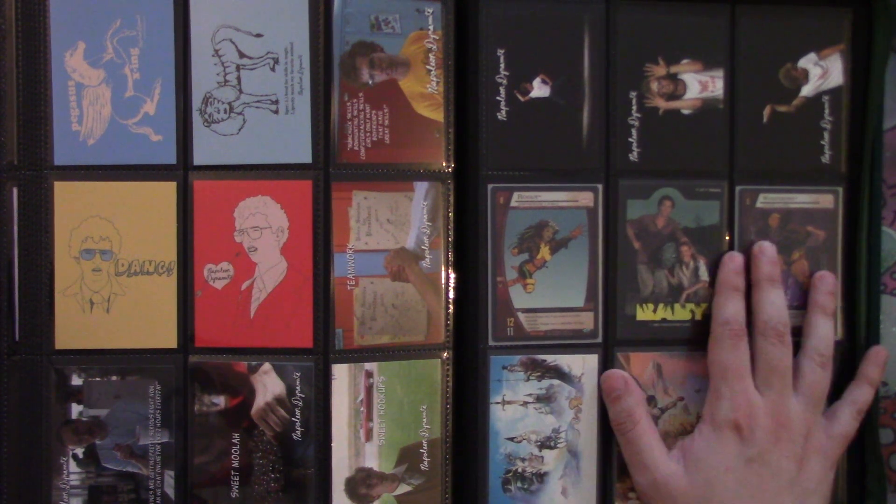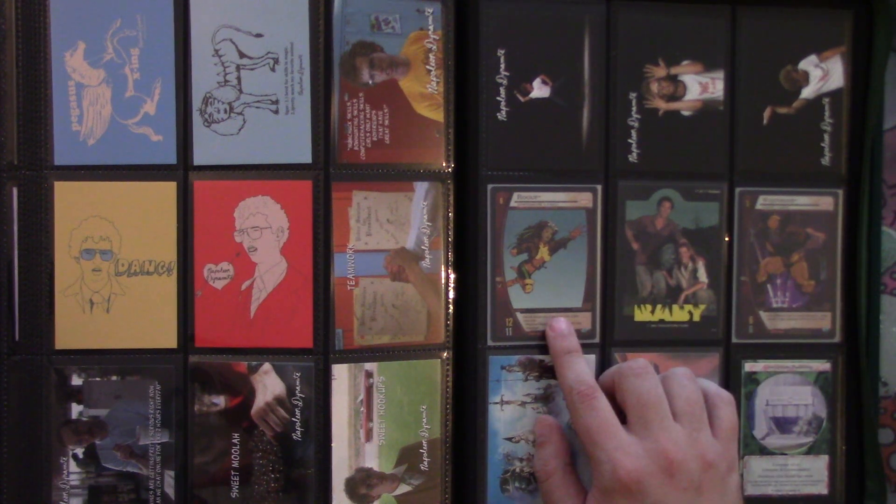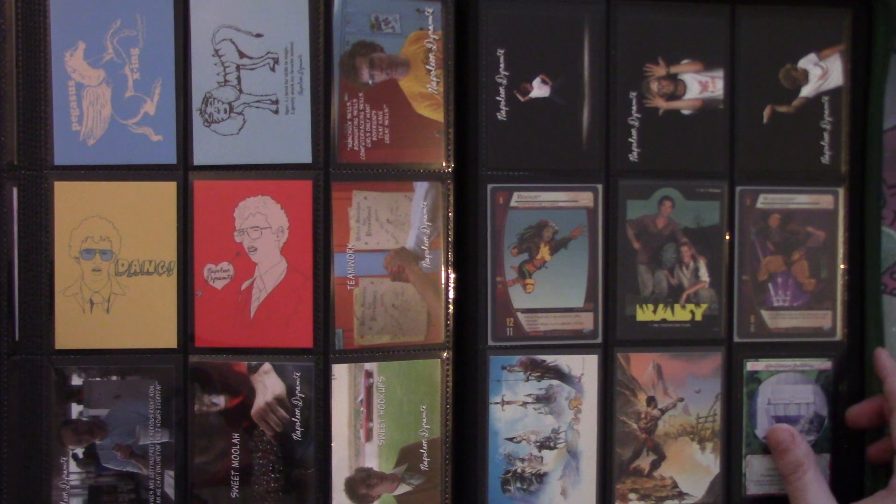We've got Moolah truce, the ones of him dancing — that set with the red cards — and for Baby, a movie from 1985 with a sticker of the movie poster. We have some Versus System cards: Rogue and Wolverine.